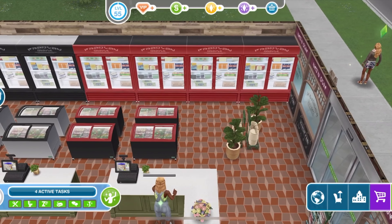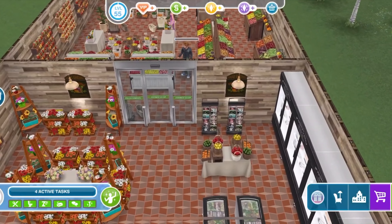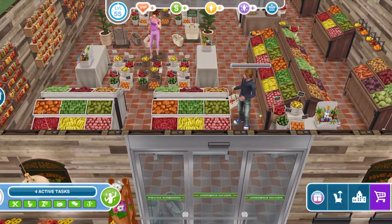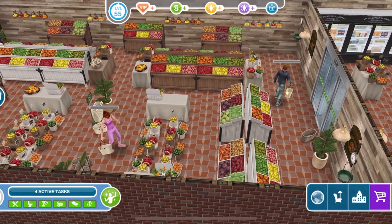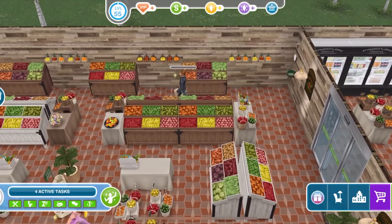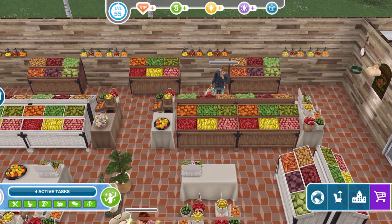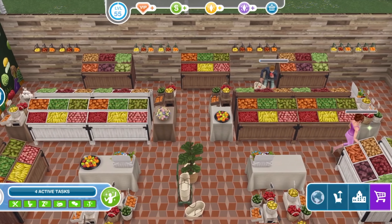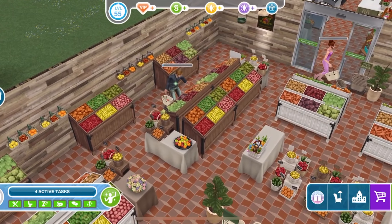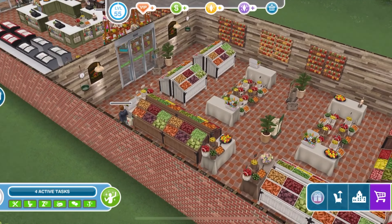There are freezers as well. Then there is a section further back through the store where you get more of the fresh produce — there's a lot of them dotted around, heaps and heaps. You've got your fruit and veg, the white displays and the oak displays, hanging fruit, and more displays against the walls.